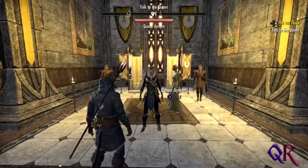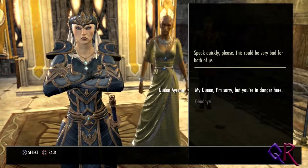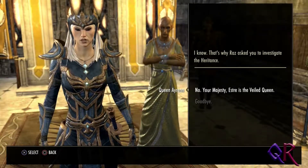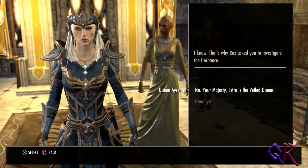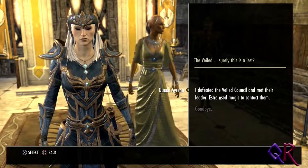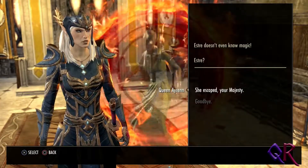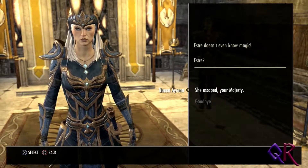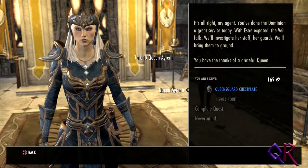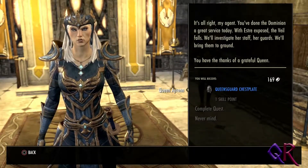Talk to the Queen. We have a good relationship with the Queen, so hello, Queen. 'This could be very bad for both of us.' My Queen, I'm sorry, but you are in danger here. I really like that armor slash dress — it looks cool. 'That's why Raz asked you to investigate the Heritance.' No, Your Majesty — Estra is the Veiled Queen. 'Surely this is a jest.' I defeated the Veiled Council and met their leader. 'Estra used magic to contact them.' Estra doesn't even know magic. She escaped, Your Majesty. 'You've done the Dominion a great service today. With Estra exposed, the Veil falls. We'll investigate her staff, her guards. We'll bring them to ground. You have the thanks of a grateful Queen.'